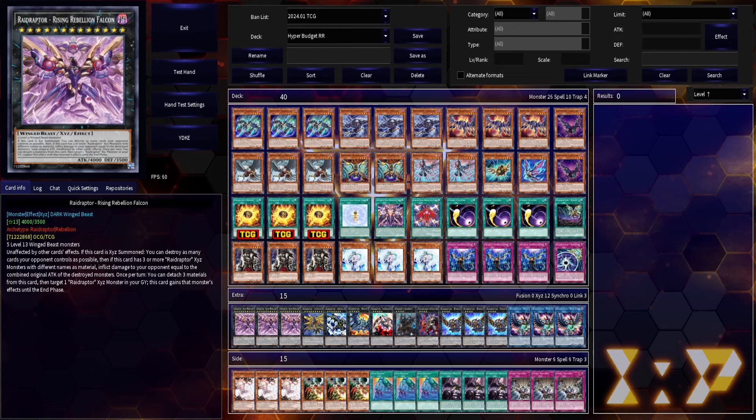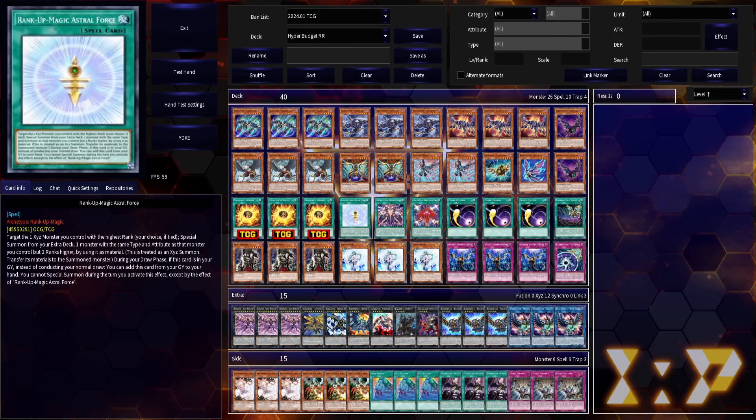Well, yes, but there is another rank-up magic that can fill its niche, and that is rank-up magic Astral Force, which functionally does the same thing by ranking Bravestrix into Arsenal Falcon. You miss out on the graveyard effect, but consider the following: an ultimate rare Astral Force costs less than a rare copy of Skip Force. So if you need to save money and you're looking to pinch pennies wherever you can, this is a great substitution.